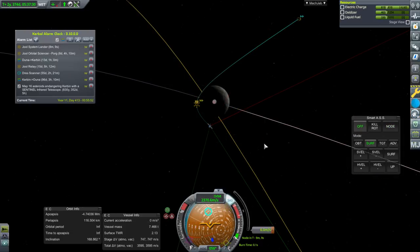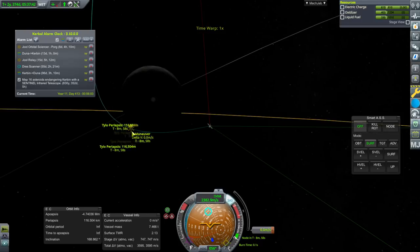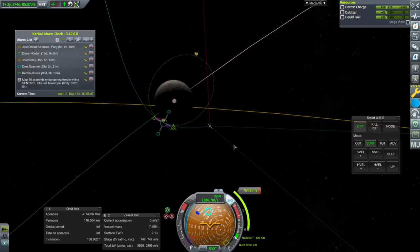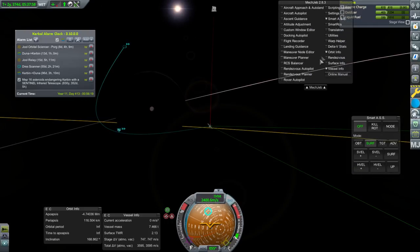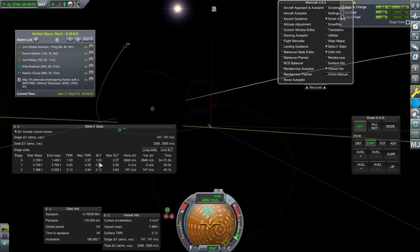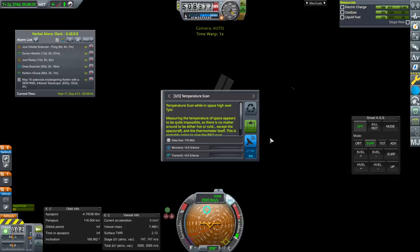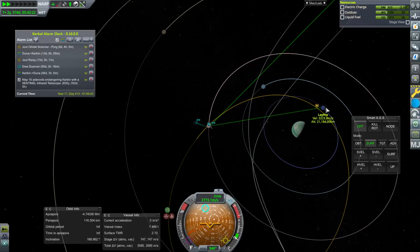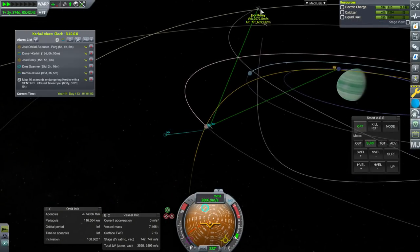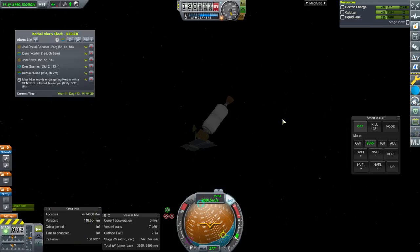JUUL system lander then. TYLO periapsis coming up. Just out of curiosity, how much would it take to make orbit around TYLO right now? We're probably not going to even have communication — about a thousand meters per second. It certainly has the delta V to actually land on TYLO, but the thrust-to-weight ratio is barely there. Right at periapsis we're going to lose communication. We're communicating through the orbital sciencer at Lathe and through the JUUL relay — good times.